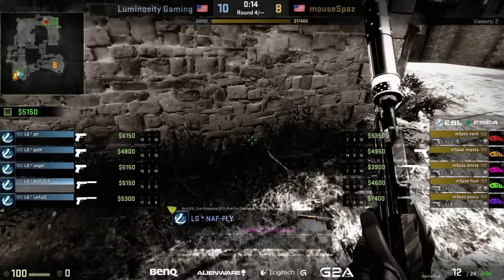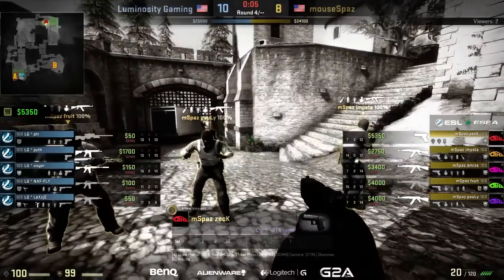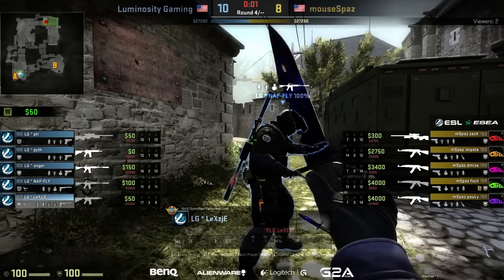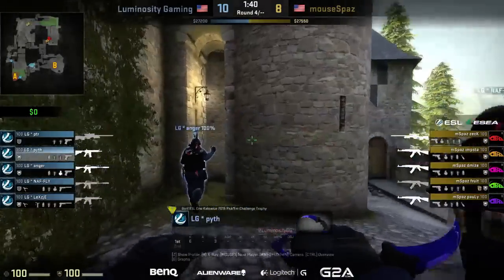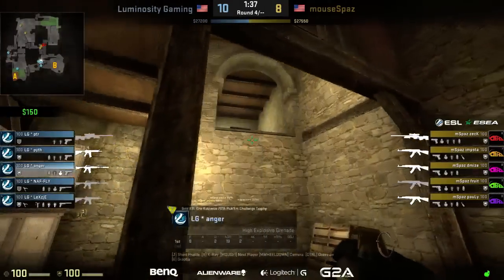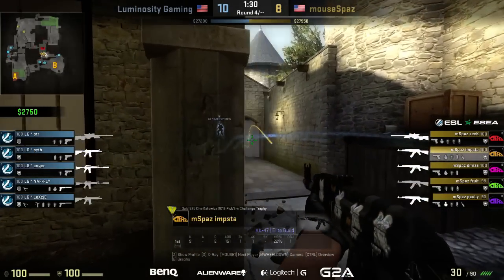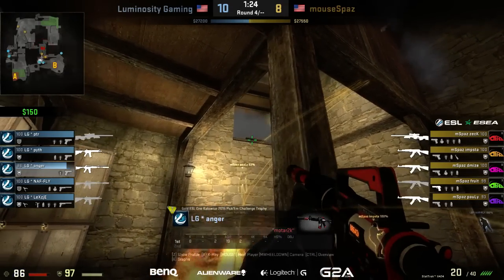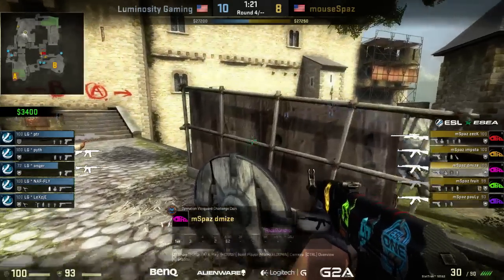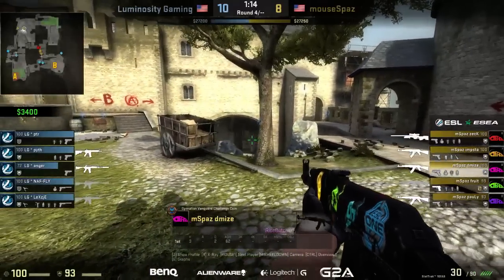LG is going to be fine going into the next round to buy — they bought those deagles but didn't buy armor, so they've got good economy for strong utility. They'll have kits; peter picks up his AWP. A pretty solid buy round coming into round four of the half. It is a full gun round — peter with the AWP, zack has one of his own. A nade over the top of the drop area doesn't find much damage. We're going to see a little bit of an A play here — but look at nafly playing that position fruit was in.